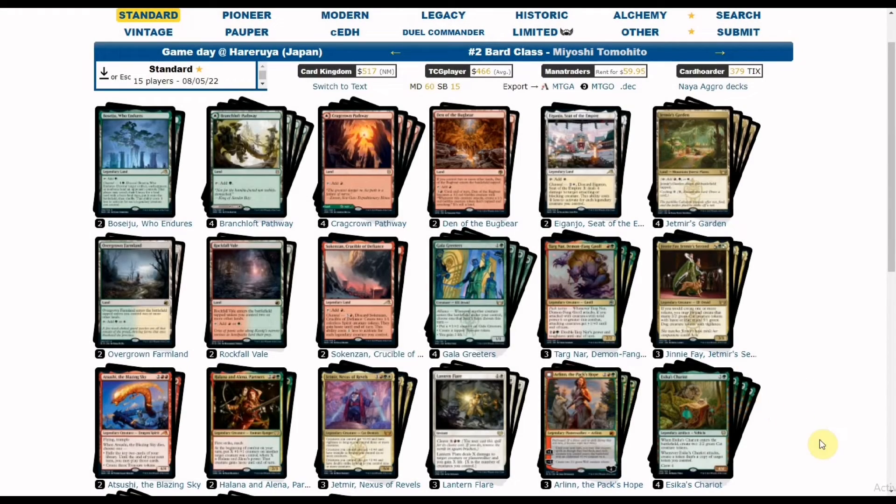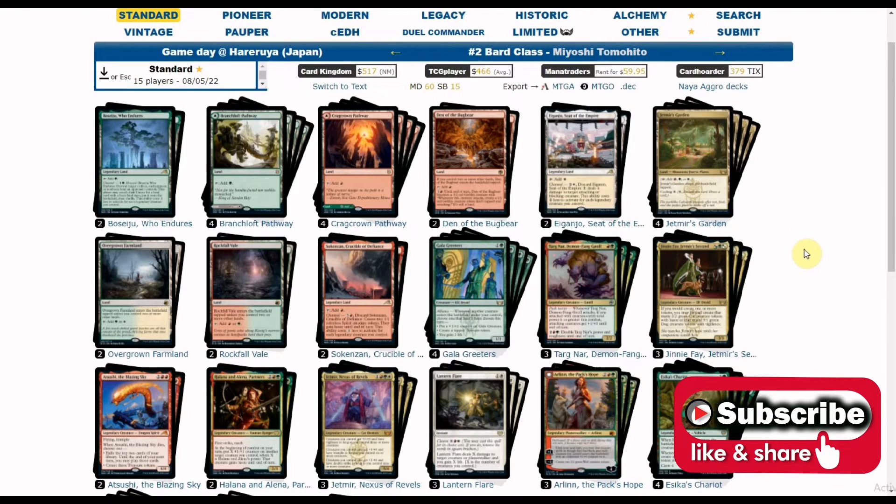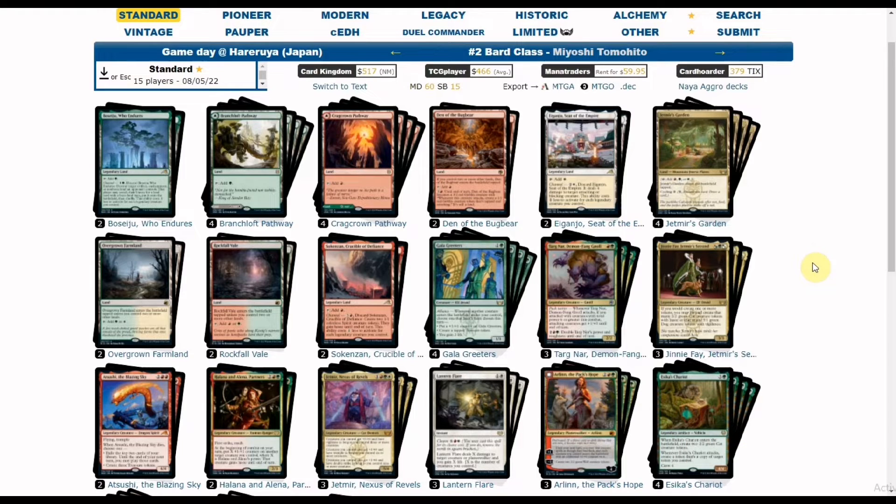Hello guys and welcome again for another standard deck tech for Streets of New Capena standard. Today's deck tech is another category deck strategy we can categorize as a built-around deck with the colors of Naya, or Cabaretti for the new families in Capena.